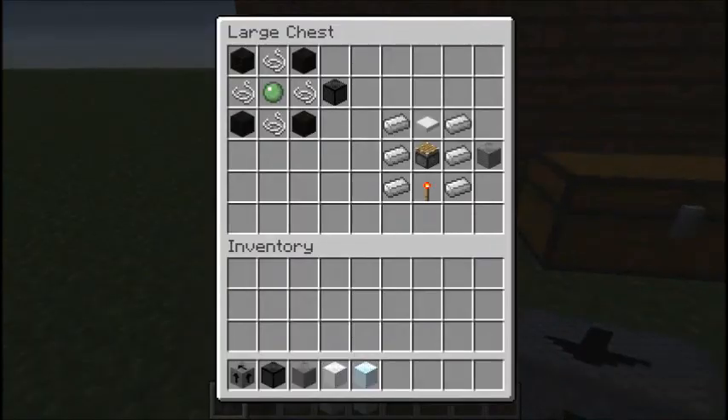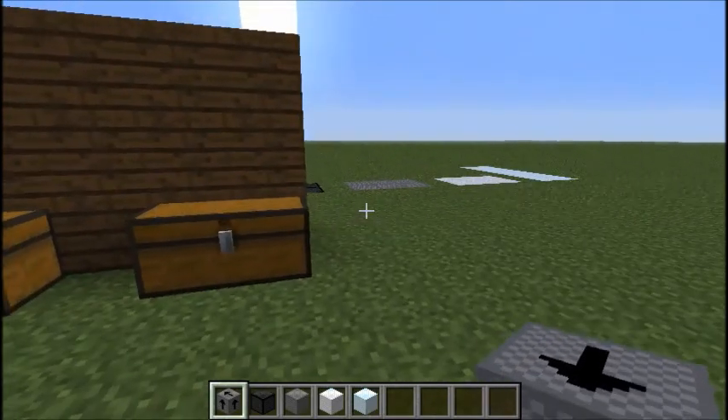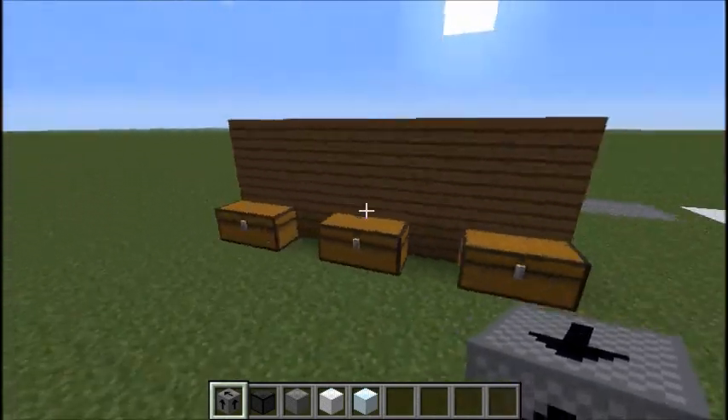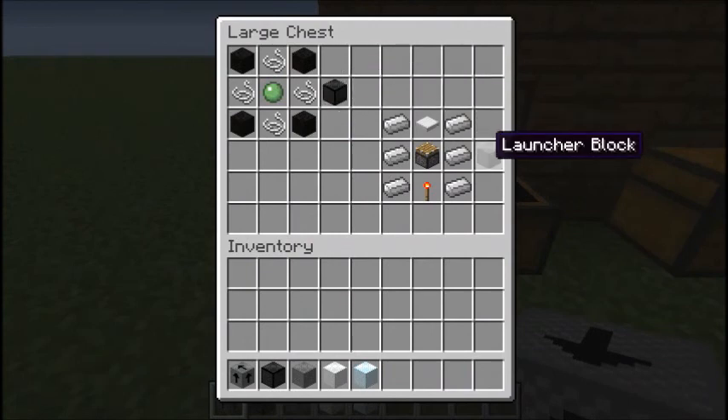We have chests full of recipes for the blocks, and as you can see over there, we'll be moving on to what they do later. The first block we have is the Bouncing Block. The Bouncing Block doesn't bounce you as high as the Laundry Block, but it still bounces you a fair amount.